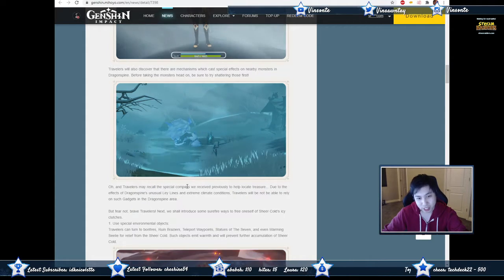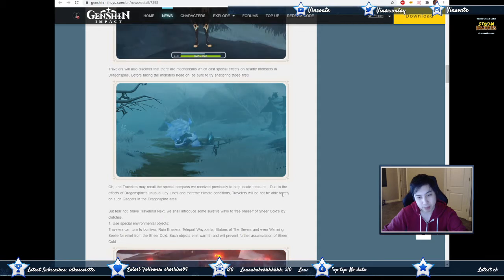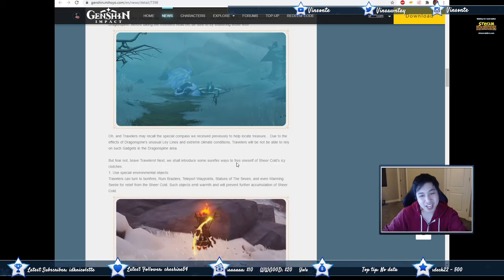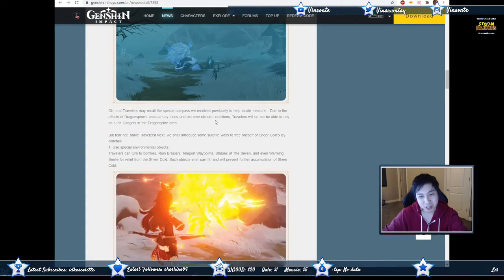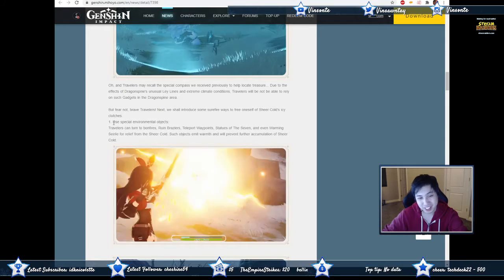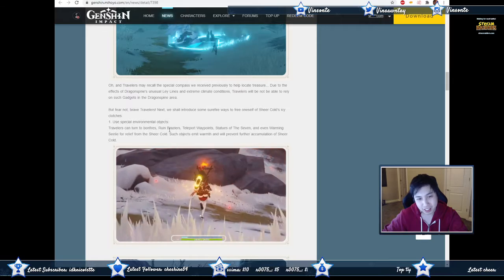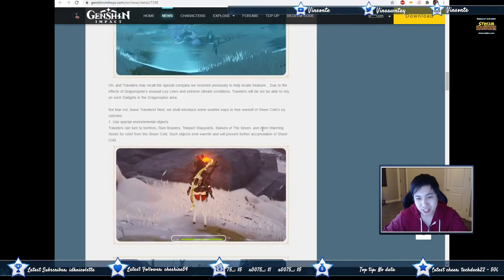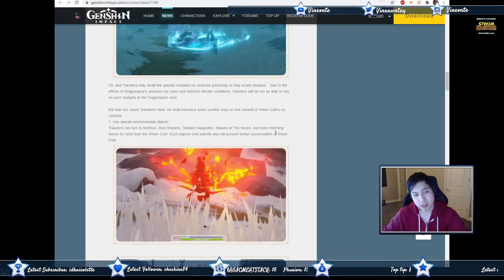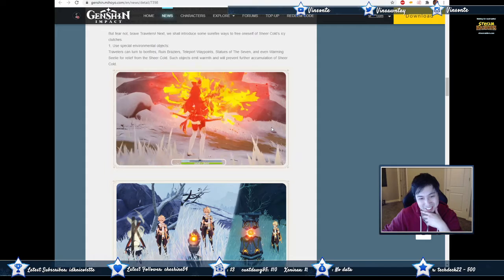Travelers may recall a special compass received previously to help locate treasure, but due to the effects of Dragonspine's unusual ley lines and extreme climate, travelers will not be able to rely on such gadgets — so there's no compass there at all. Fear not, there are some surefire ways to free oneself from Sheer Cold's icy clutches using special environmental objects: bonfires, rune braziers, teleport waypoints, Statue of the Seven, and even Warming Seelie for relief.